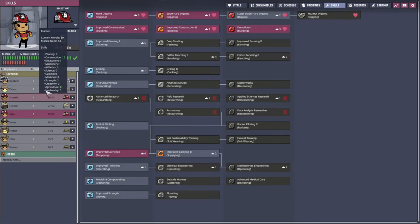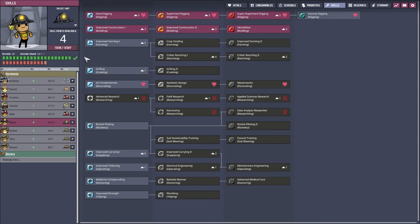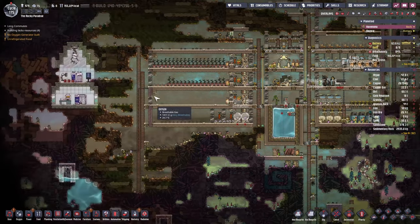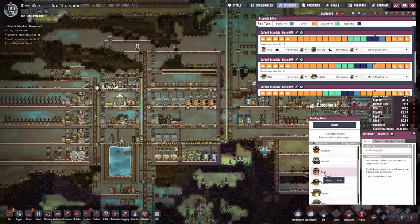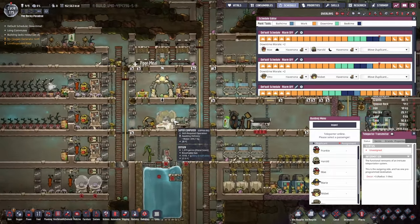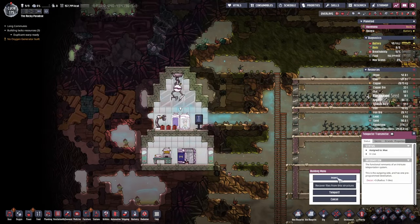Let's look at who would be a good candidate to go to the other map. Frankie's morale need is pretty high, same with Harold. May is only 10, Marie is 12. I think May, you shall be sent over. We'll check — she's sleeping right now, which is fine. So as soon as you wake up, we'll put you in the teleporter. Where is May? I believe she's awake now. Off you go, grab your things and teleport.